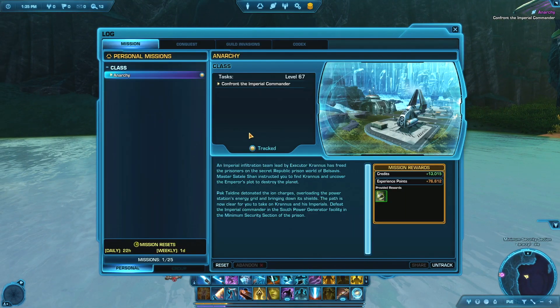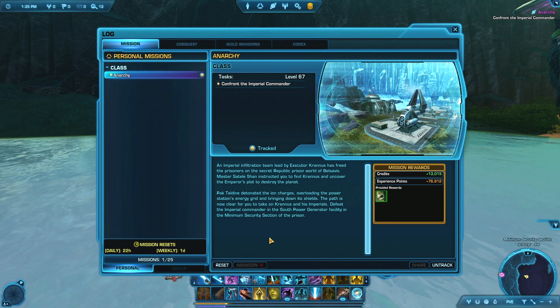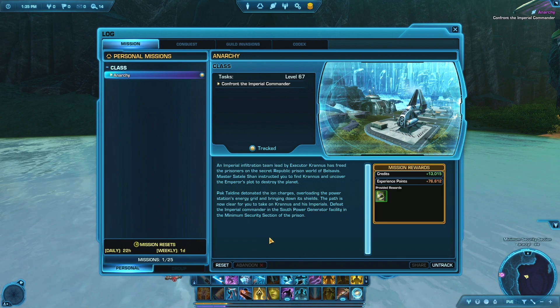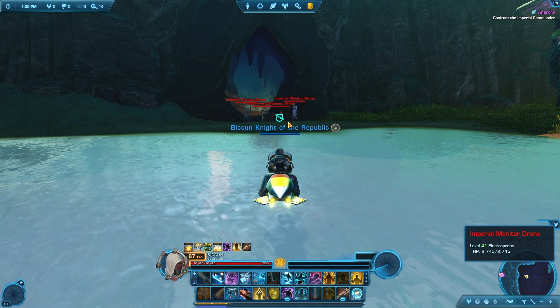Let's check our mission log. So, Anarchy — Confront the Imperial Commander. An Imperial Infiltration Team, led by Executor Kranos, has freed the prisoners on the Secret Republic Prison World of Belsavis. Master Sattil-Shan instructed you to find Kranos and uncover the Emperor's plot to destroy the planet. Pak Tal-Din detonated the Ion Chargers, overloading the power station's energy grid and bringing down its shields. The path is now clear to take on Kranos and his Imperials. Defeat the Imperial Commander in the South Power Generator Facility in the Minimum Security Section of the Prison.